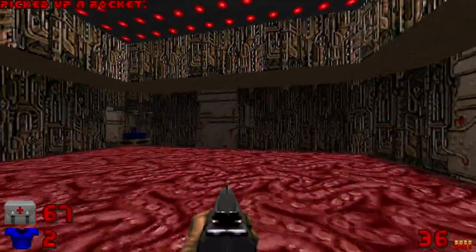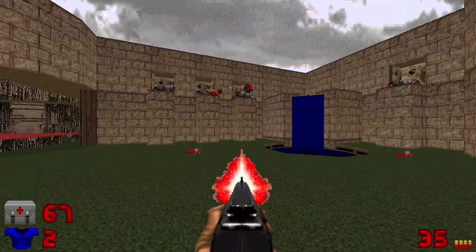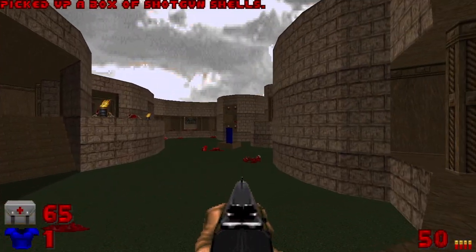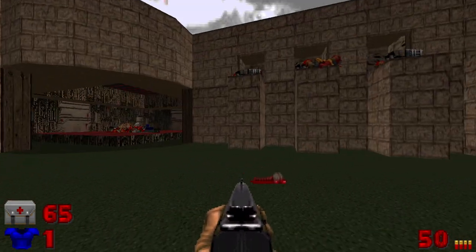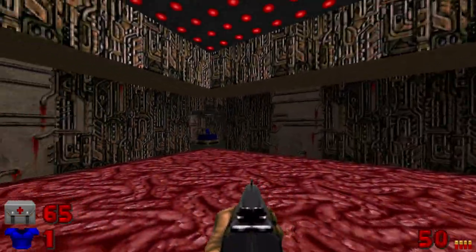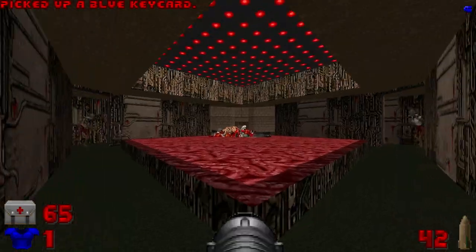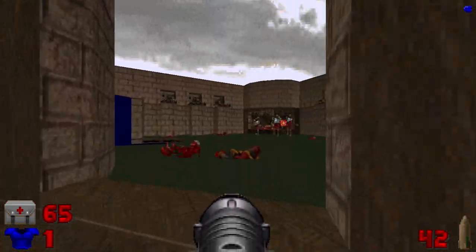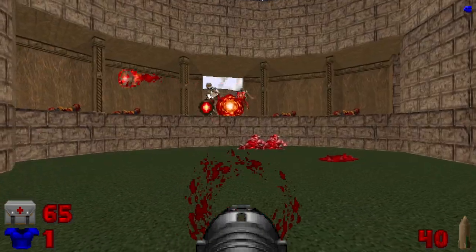By the way, this is a really cool looking map. It's not just fun to play, it's also really cool looking. Anyway, now there's going to be some Revenants. But we can just grab the key and leave, and take care of them from a safe position.